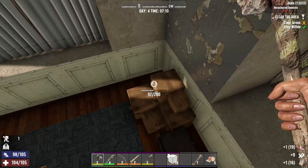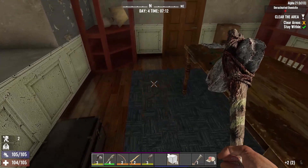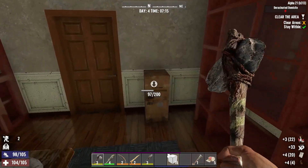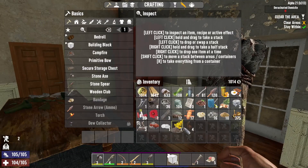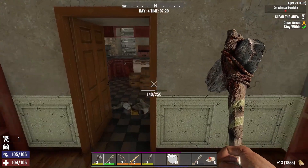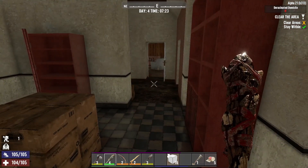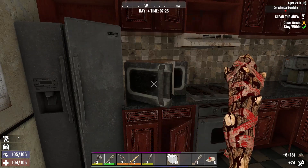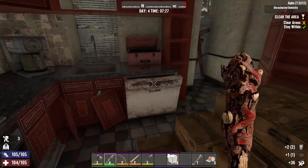Got some boxes. I'm gonna scrap these down for some wood. Look at the glass on that — that looks cute. That door's locked. Oh my gosh, so much rotten flesh. It's more food, I can't complain about that.